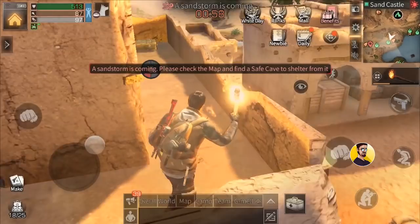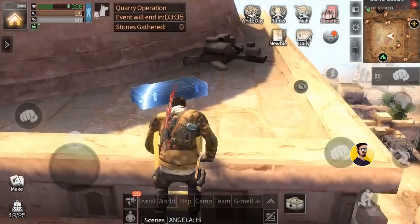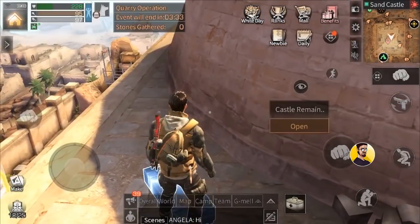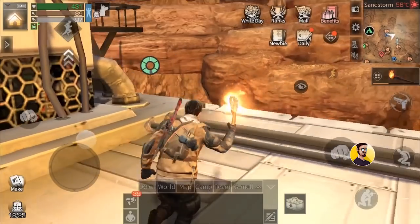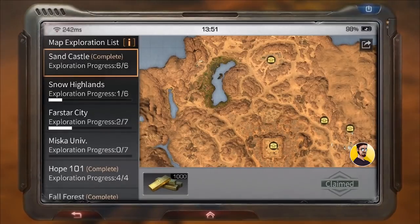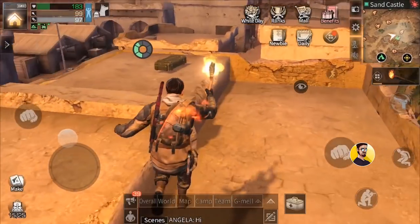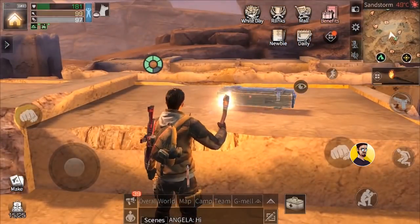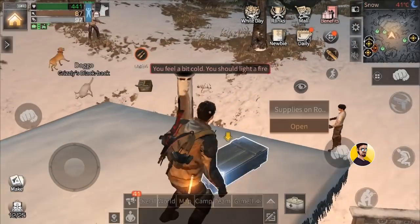Hey Bears! I am the GamingGrizzly and welcome to my exploration chest guide for Life After. In this video I want to show you all the locations of the secret chests in Fall Forest, Sand Castle, and in the Snow Highlands. Some chests are a little bit harder to get but I will give you some tips along the way that should help you to get all of them in no time.